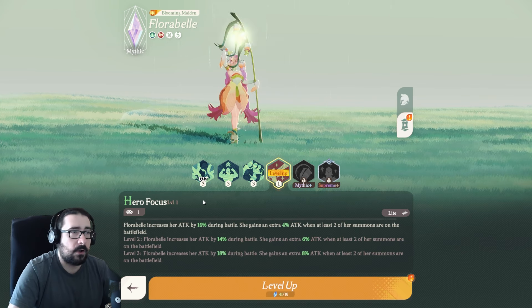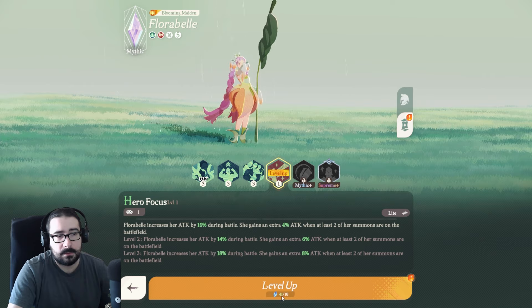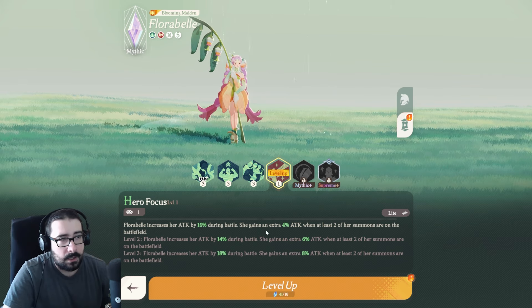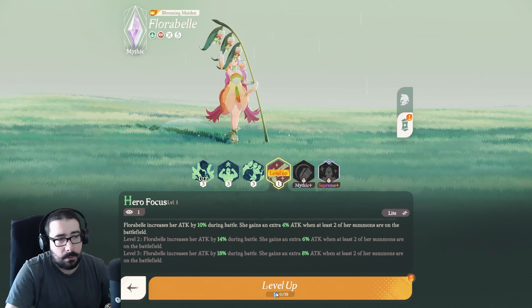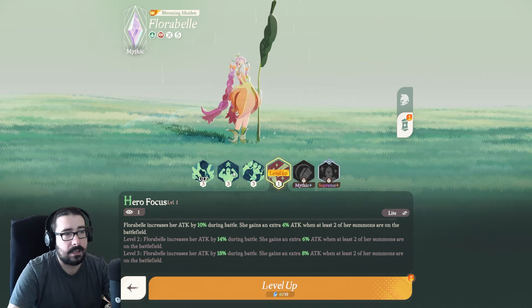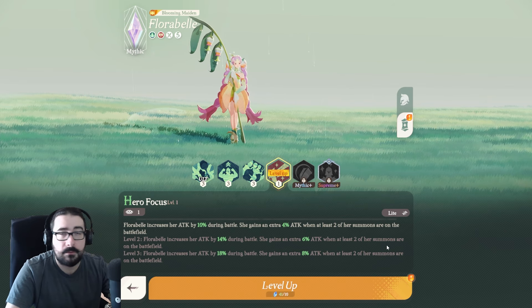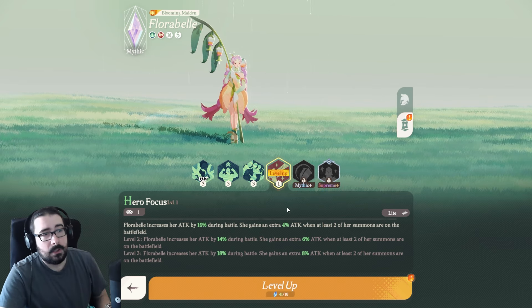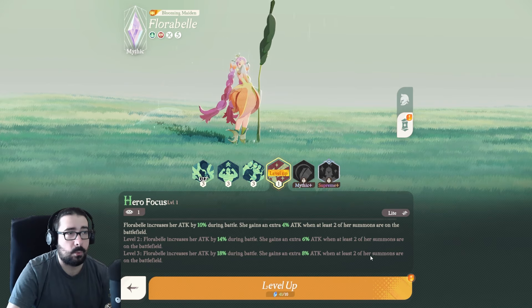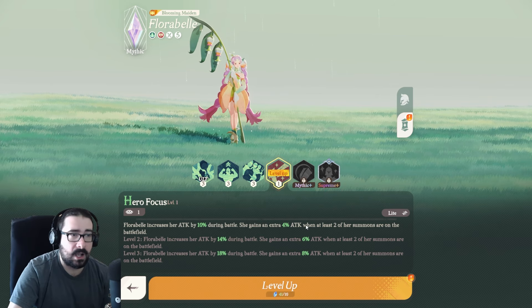Hero Focus is just for her and her summons — she gets 10% during battle. This helps a little bit, especially if you max it out. I'm trying to save a little for the Mythic Plus weapon. I also have Tora at Mythic Plus now, so I need to get his weapon to at least level 5 as well, so I'm a little low on those resources. Florabelle's attack is inherently good because the other Petalias scale with her attack — if she has more, they have more. And for the 6% or 8% bonus when two of her summons are on the battlefield, that's most of the time unless you're getting overwhelmed.